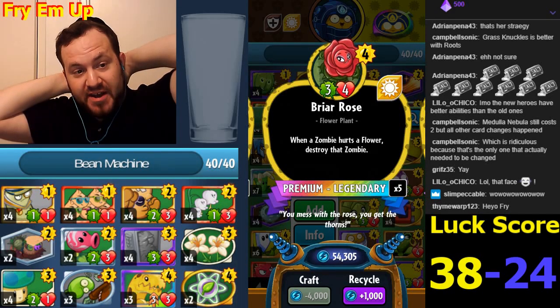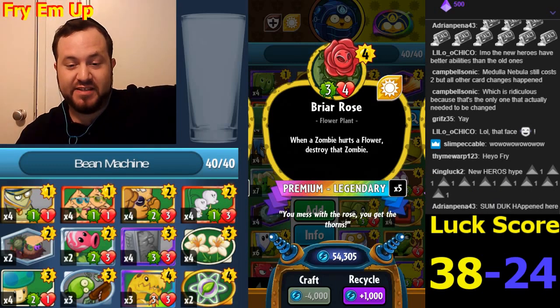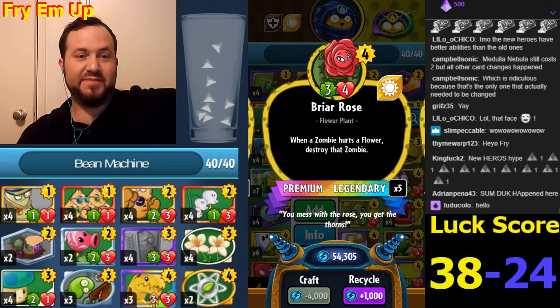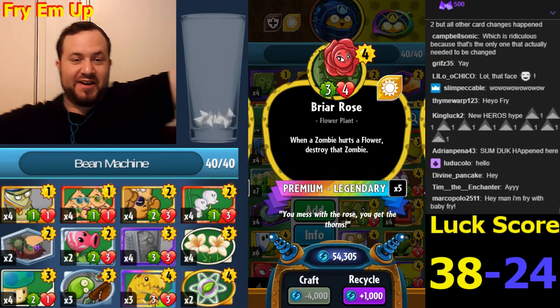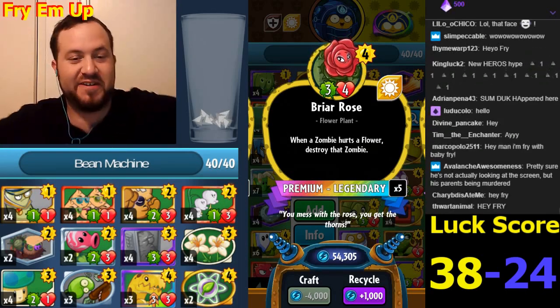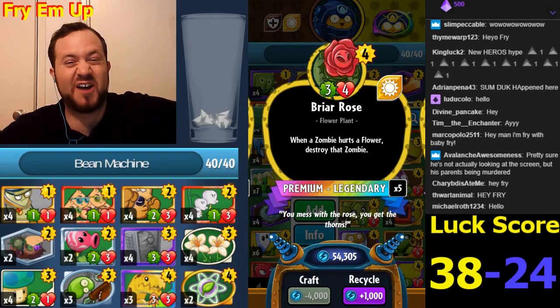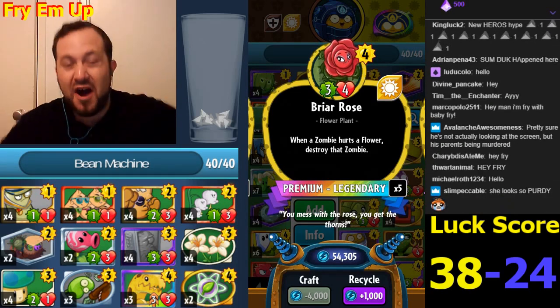Welcome everyone - we are playing Plants vs Zombies broken. Today we're featuring a broken game with broken rarity changes and broken cards. Briar Rose costs four - what just happened?